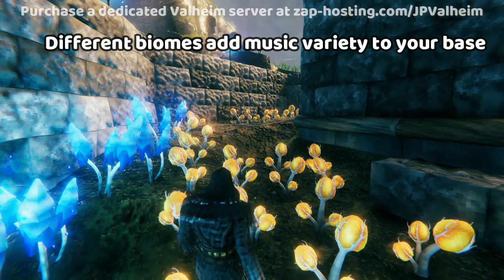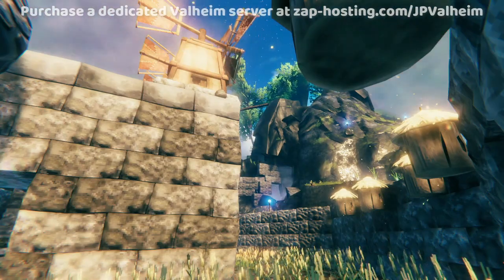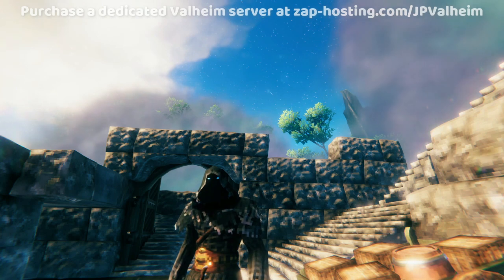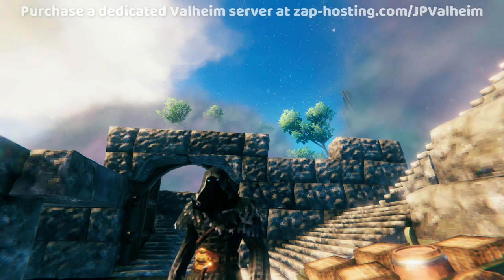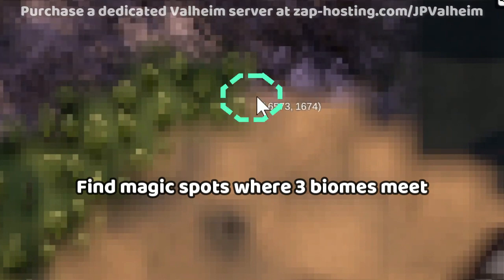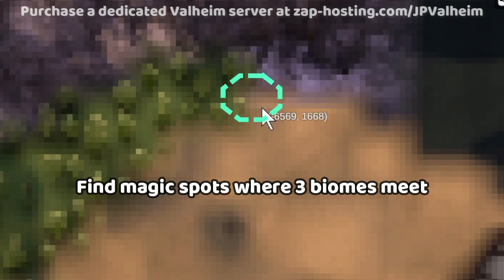This also has the nice perk of giving some music variability to your base. When you're in the mislands part, you'll have the mislands music, and same for the part of your base that's in the plains. I personally love this touch — it really adds more flavor to your base and makes it feel more unique, because it gives a musical theme to the different areas of your base. You want to target the exact spot where you can make an octagon or a circle and capture three different biomes. That's your strategy.